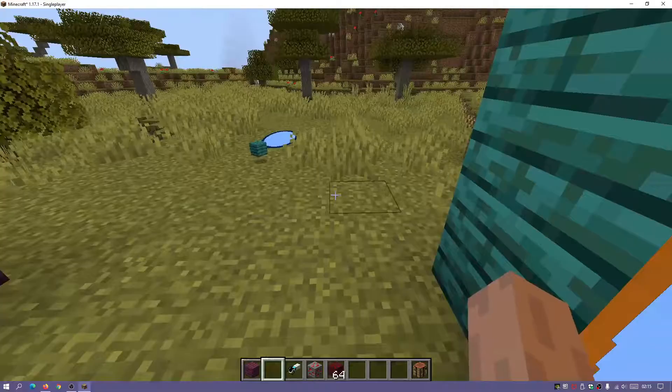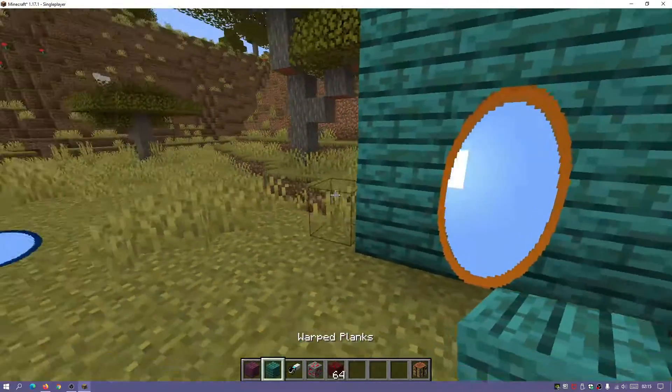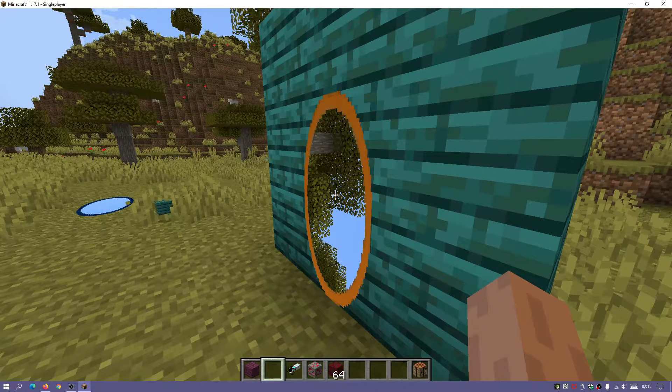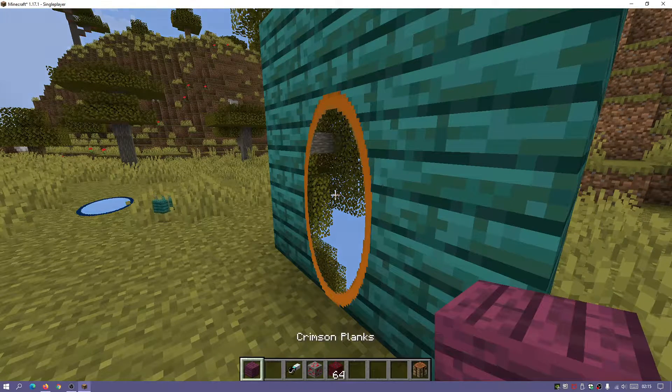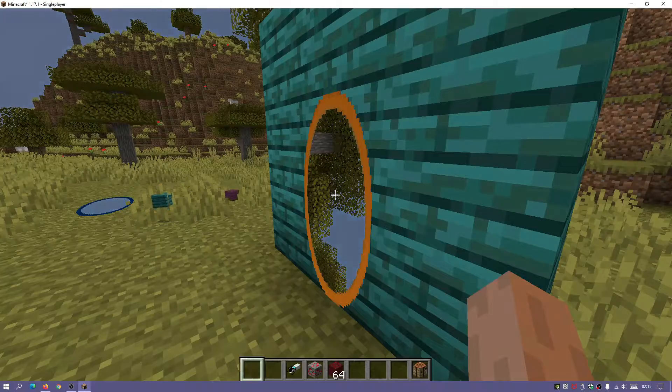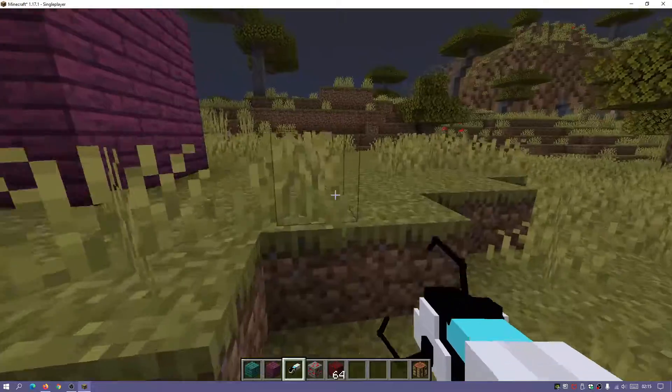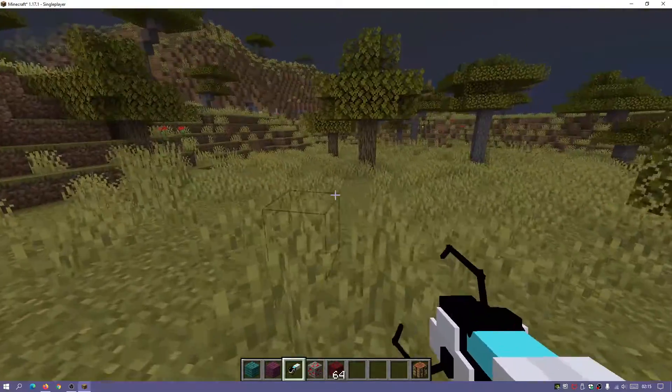I can also throw items through the portal and they should come out the other side. You can see I'm just chucking stuff into that one and it's coming out the other side — I'll chuck this crimson plank through there and you can see it just popped out the other side as well. It's that simple.